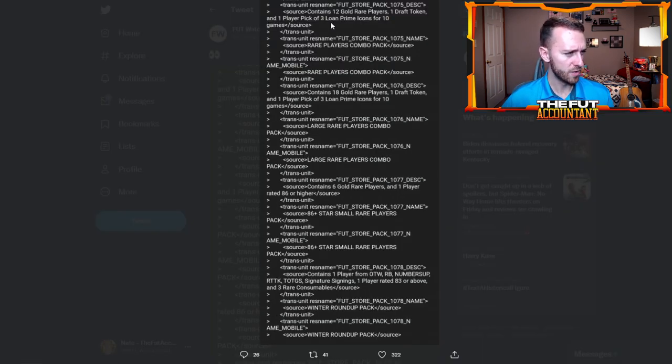We have a new pack called a Rare Players Combo Pack and a Large Rare Players Combo Pack. Basically, a Rare Players Combo Pack is a 50K pack — contains 12 gold rare players with a draft token and a player pick of three loan prime icons. Prime icons are not coming out until tomorrow on Saturday, so I'm not imagining we'll see these packs in the game today. I don't think this would be a pack in the store — usually they don't include packs with draft tokens and prime icon player picks as store purchases. So this is going to be some sort of SBC reward or maybe one of the rewards from the Winter Wild Card swaps promo.